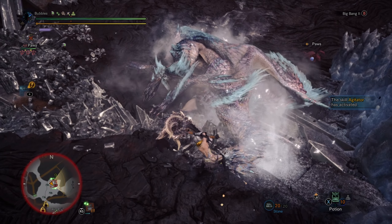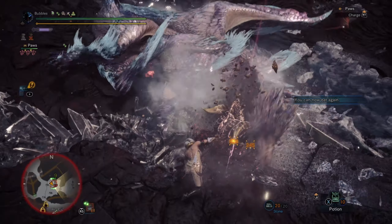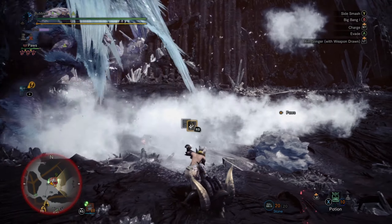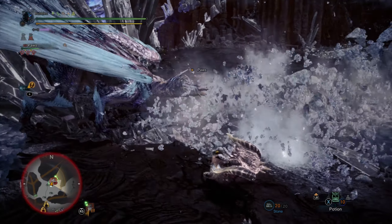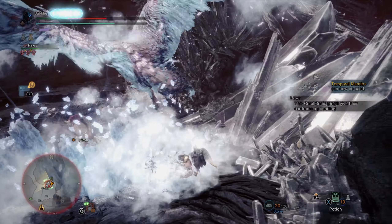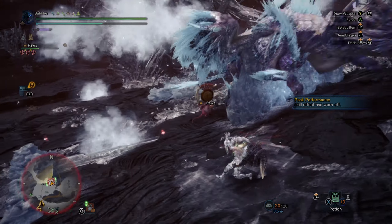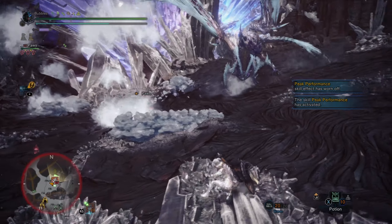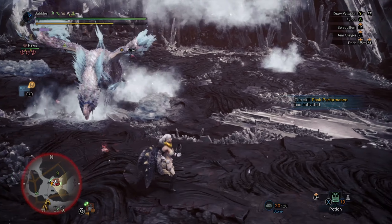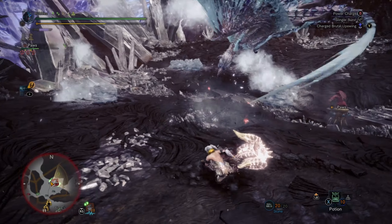Oh my god, beautiful timing on that stun. Get some of these — we know to just go for the big bang immediately because she gets up too quick. Nice and juicy, very chunky. She's back in ice mode now though so we get a lot more openings, which is lovely. Uppercut — oh my god, my death perception. Okay, that still works. No way, dude — I wasn't even in that. That's garbage, I wasn't even in it. That was going to be a free huge chunk of damage, that really sucks. I don't want her to be on the slope because we'll just get hit out of the air.